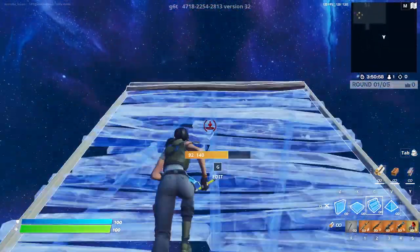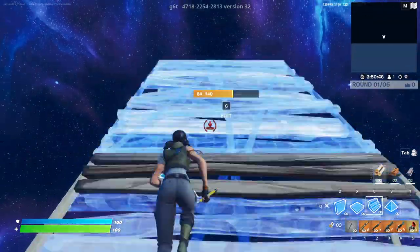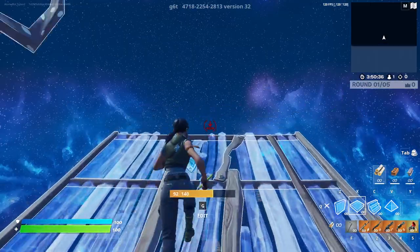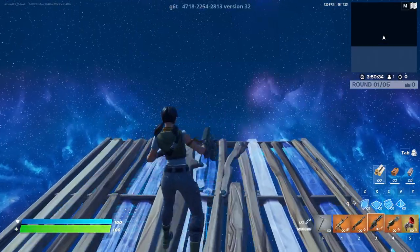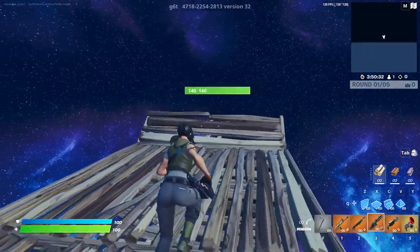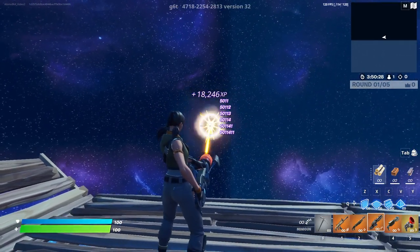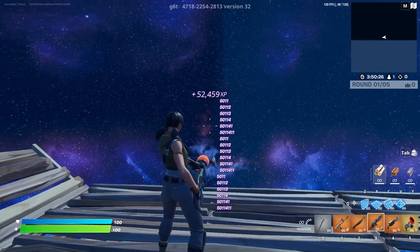Head over to this part of the map and build up to the limit. Then build three platforms out just like this, and you'll be able to get your XP. Take out your minigun or ray gun, head over here, and shoot at the invisible wall — this will give you XP.